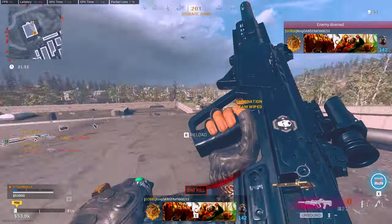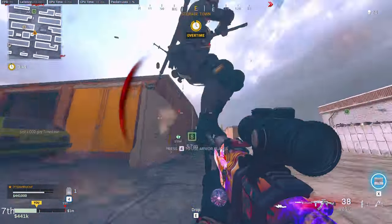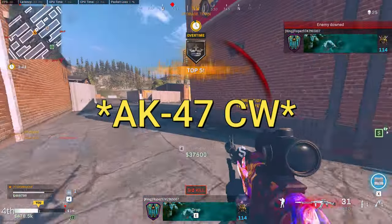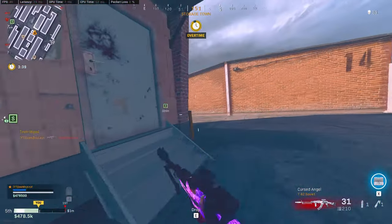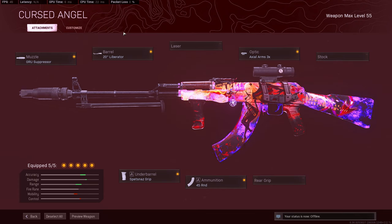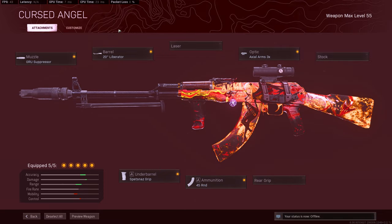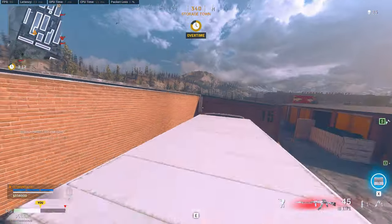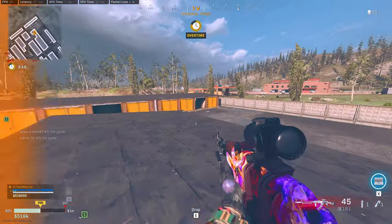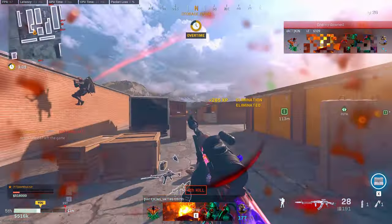Now let's look at my favorite secondary assault rifle. It's going to be the AK-74 Cold War. It's a great sniper support, but this is a primary AR build. You're going to be running the Groove Suppressor Liberator for the fastest bullet velocity, the three-times scope, Spetsnaz Grip, and the 45-round mags — you can run the 60 but I feel like 45 is just enough. The reason why the AK-47 Cold War is so good is because it has the same or similar damage profile as the AMAX.